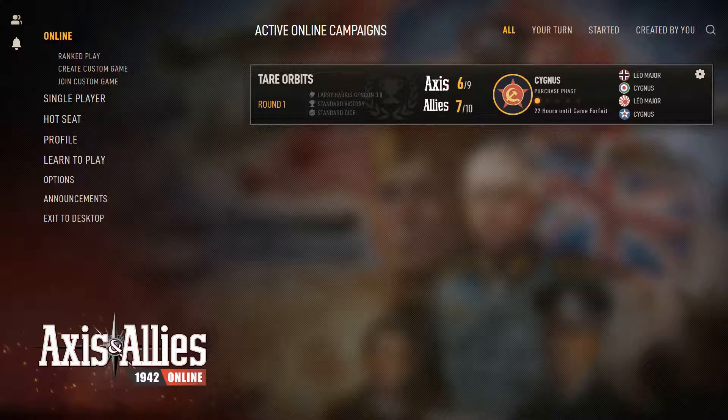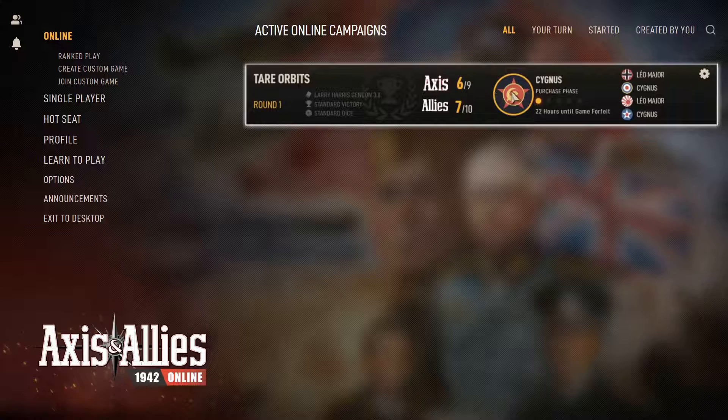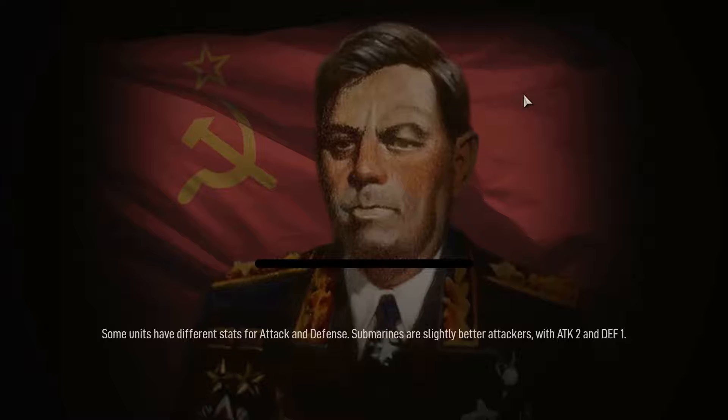What up on in there? It's your boy Brian D coming at you. I'm going to play another game of Axis and Allies. This time I'll be playing the Allies. Looks like my opponent is Leo Major, so let's get it going.